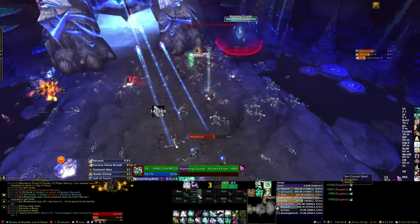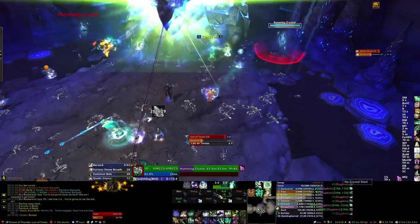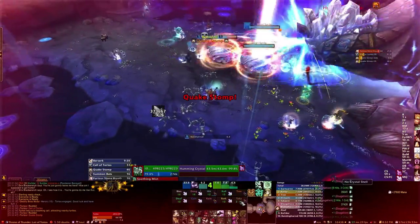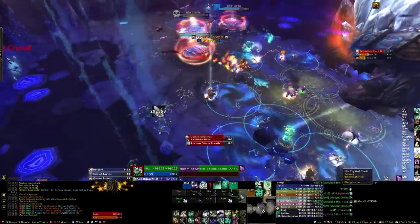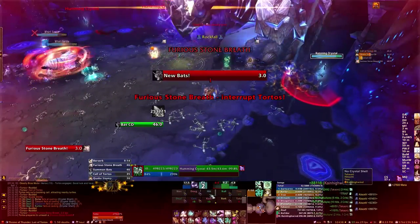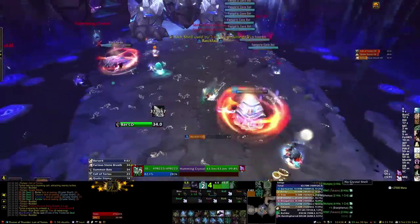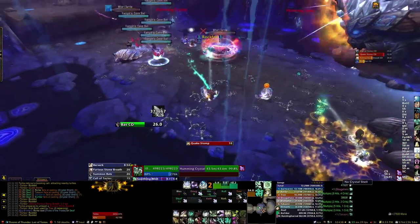The main change on Heroic is the addition of Humming Crystals, which are located around the outside of the room — you can see one on the top there. Throughout the encounter, when any raid member attacks a Humming Crystal, he or she will gain a debuff called Crystal Shell. This debuff is 60 seconds in duration. As soon as you apply Crystal Shell to yourself, you gain an absorb equal to 15% of your total health. So for me at 500,000 health, I gain an absorb of about 75,000 as soon as I attack it.